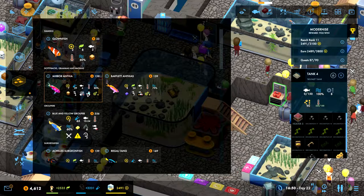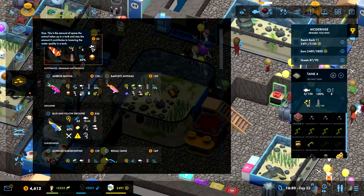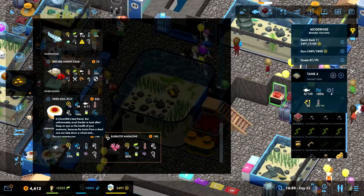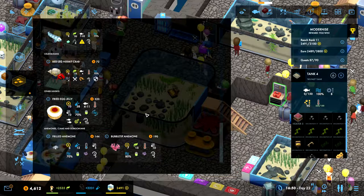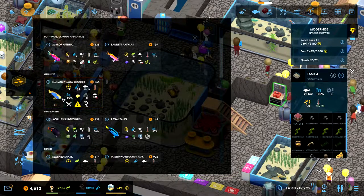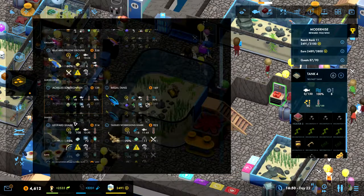They're not going to be eating anyone at all, so that should be fine. We could technically put the clownfish in there, but then we'd also want the bubble tip anemone - that's the clownfish's best friend - but that needs light, so we're not going to put the clownfish in there.